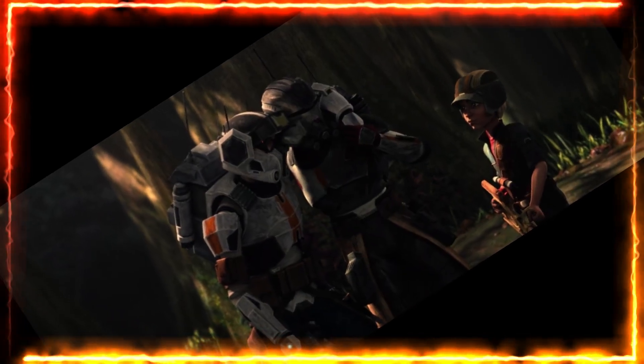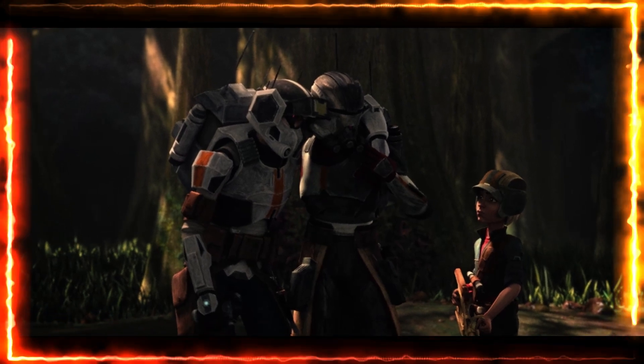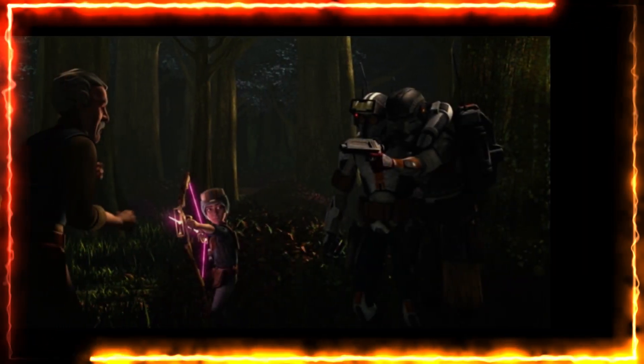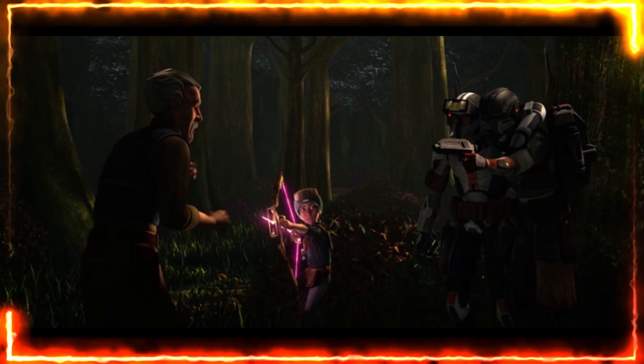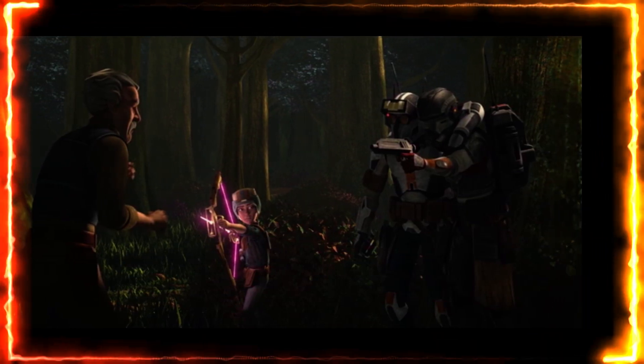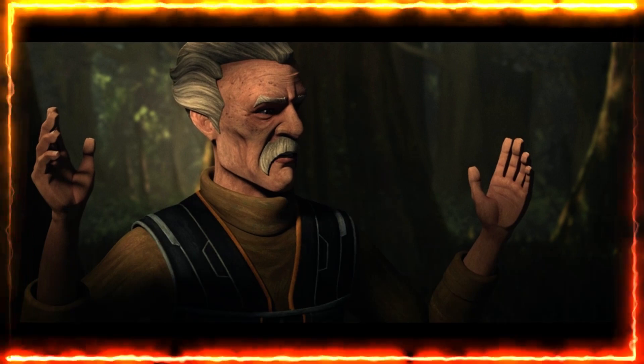Episode 2, called 'Ruins of War,' picks up right after. After landing, Tech gets hurt by one of the crates — he ends up with a fractured leg, which is reminiscent of a scene in Andor Season 1. Then we see an old man called Remo, a survivor from planet Serenio who likely knew Dooku at some point. Omega pulls up on him with her energy bow, and you can tell she's confident — she really feels like a full member of Clone Force 99 now.